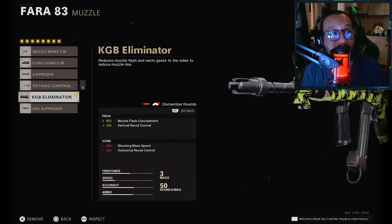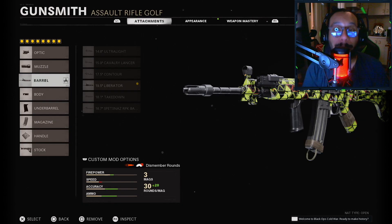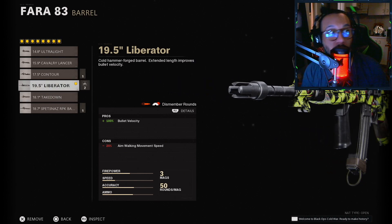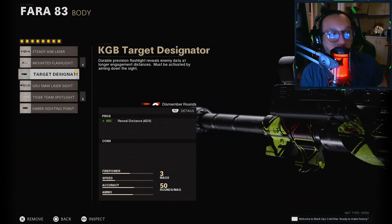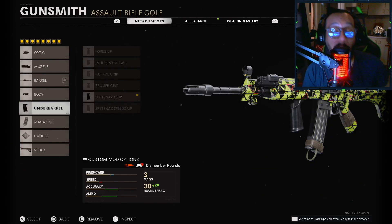Next up for the muzzle you want to rock that KGB Eliminator. For the barrel — and maybe the most important attachment in this entire setup — you want to rock that 19.5 Liberator barrel. This attachment is just the best one for the Fara, I think. On the body you want to rock that KGB Target Designator.